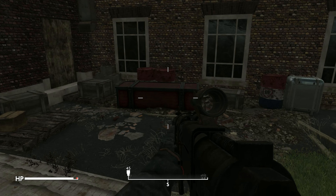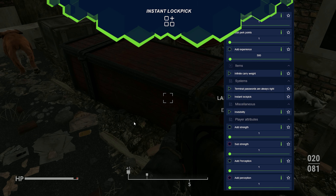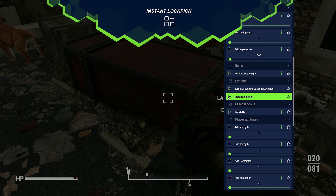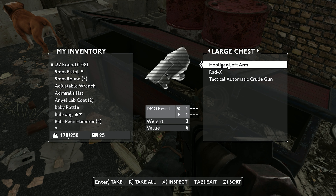Now while exploring London, you sooner or later come across a locked door or chest. And if you ran out of lockpicks or simply don't want to use them, activate the instant lockpick mod to ensure you never encounter locked doors again. Plitch makes it possible.